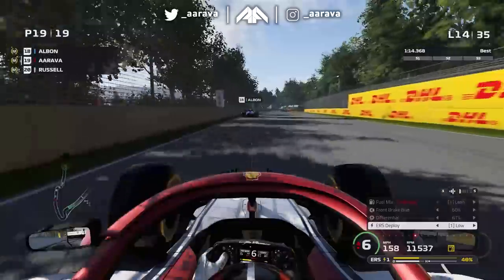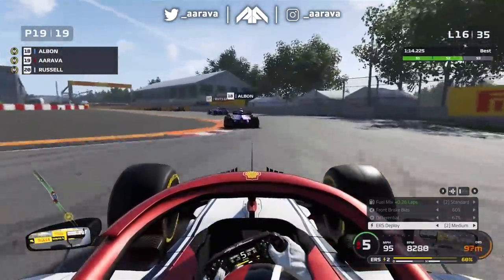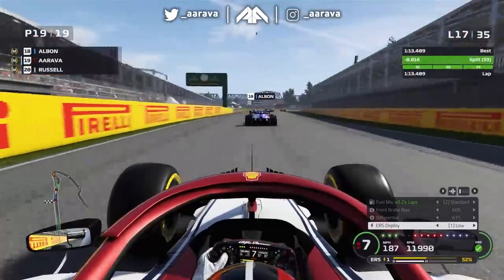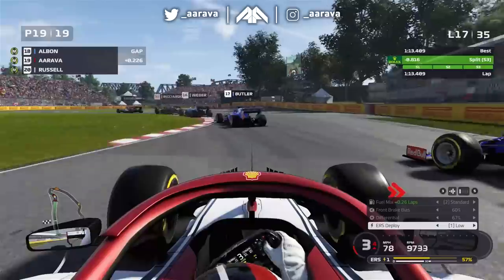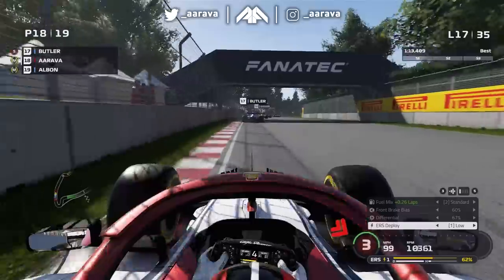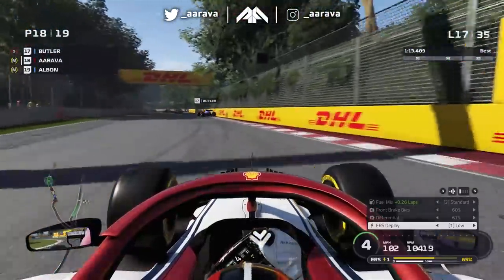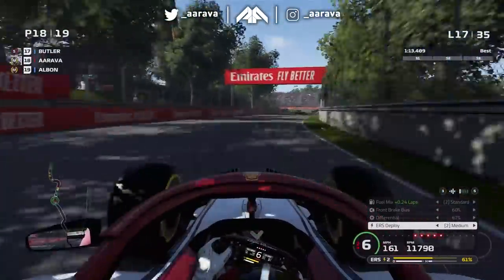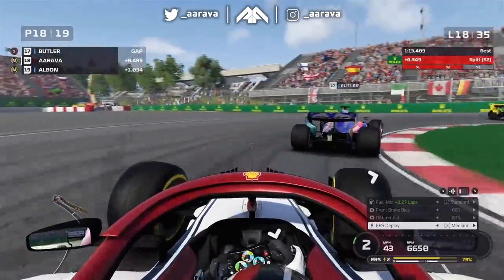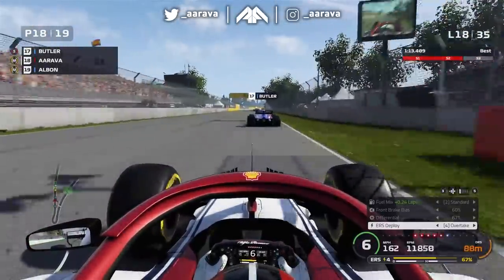Trying to make up positions down the inside of Alexander Albon - a nice move around the outside of turn two to get up into P18. The only good thing is I should be on fresher tyres compared to the guys who pitted earlier. Time to attack - roll up the sleeves and recover in this Grand Prix. Not go into autopilot too much, slap myself in the cockpit and wake up. Now catching up to Devin Butler - hopefully in a straight line we should be able to get him. We'll have DRS and some ERS to play with. Overtake mode engaged, though no rich mix as we don't have much fuel left.